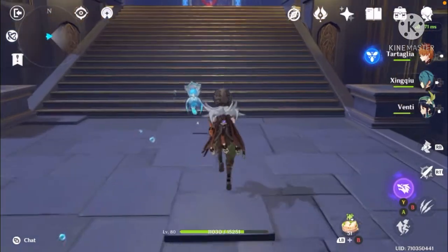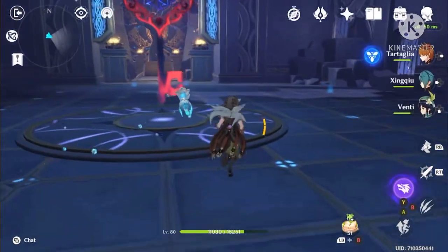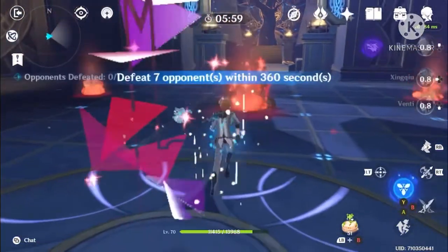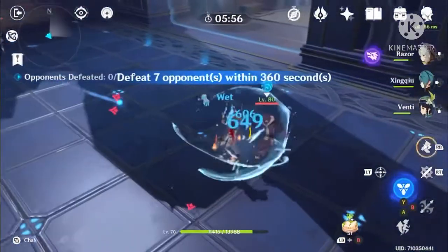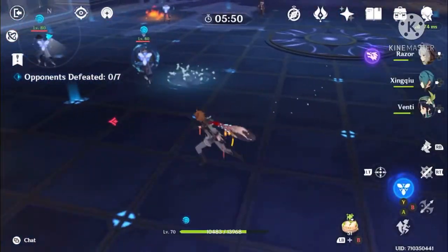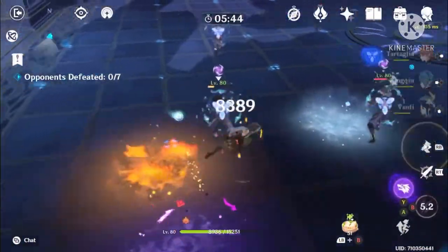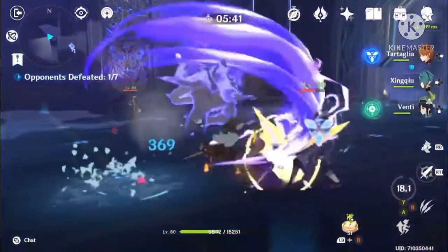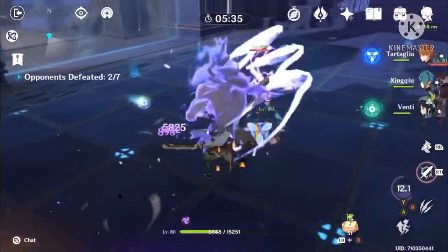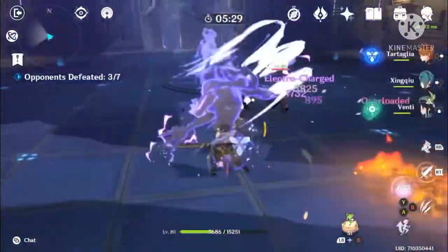We're in the Viridescent Venerer domain and I'm going to show you how this team comp works. I have the main team I just talked about. First you're going to use Tartaglia to apply hydro to all of these guys — it's important that you don't use his burst yet because that will be useful for later. As you can see, they're being hit by electrocharged and aren't able to interrupt my attacks.